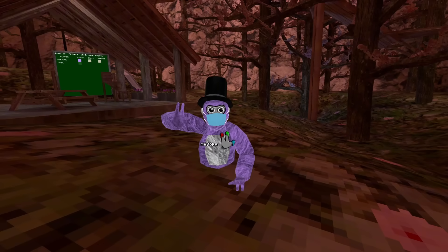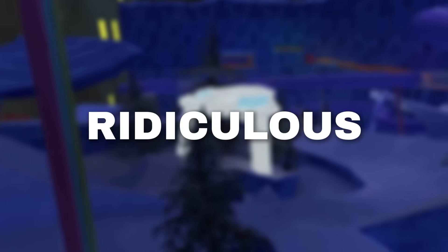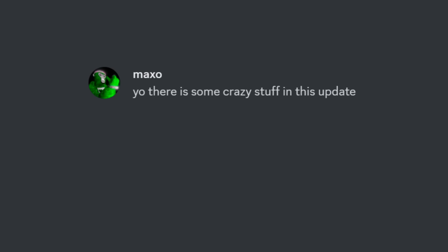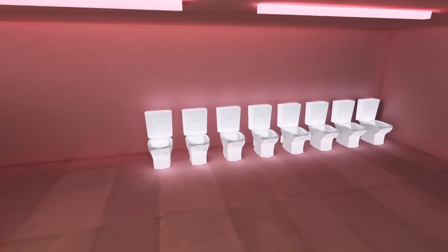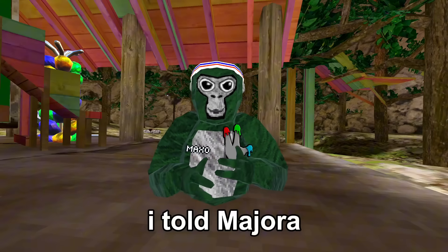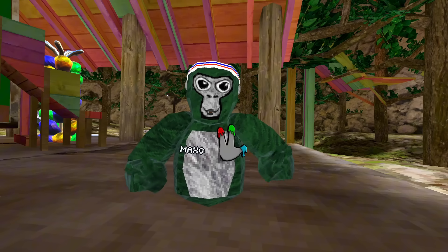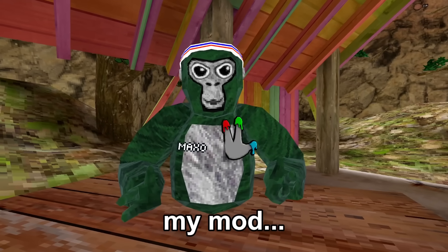My friend Majora is about to join this code, and for the past few weeks I've been making this custom mod that adds completely ridiculous things to Gorilla Tag. My plan is to convince him that Gorilla Tag actually added stuff like toilets to the game. But first, I have to find a way to get him to download this mod. I told Majora that we're going to be checking out the new update and that he needs a fix for the camera mod so we can record. What he doesn't know is that the fix is useless and everything he's about to see is all part of my mod.